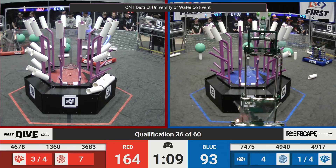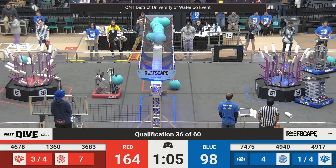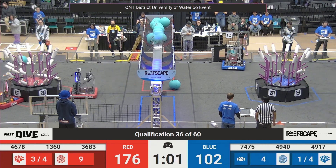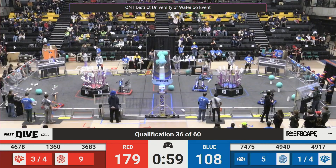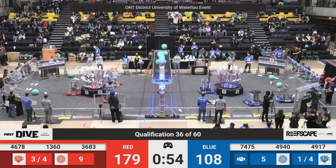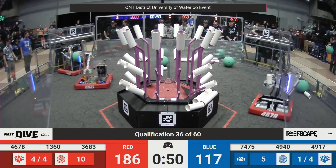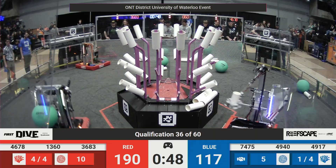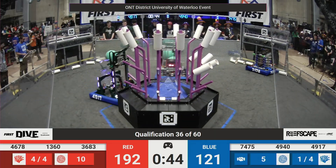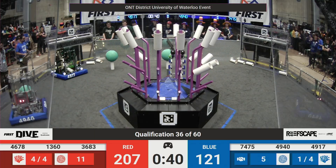49, 17 looking to bring in that Coral on the top of the Blue Reef. We've got the top of the Blue Reef almost completely full. Both of these Coral reefs have no algae on them — algae has been a hot commodity in this round. 49, 17 almost falling over, but they keep it together. That is a full top of the reef on this side. And this Red barge is also full, but they fit another one in there. 36, 83 continuing to pile those algae into that barge.